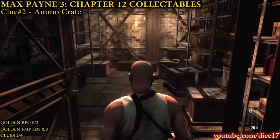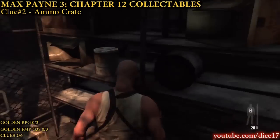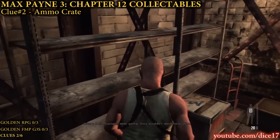When you see this metal fenced storage room, go inside it and examine the UFE ammo crate to get the second clue.